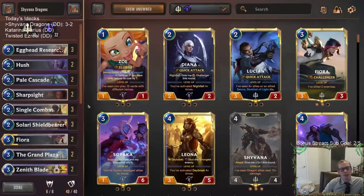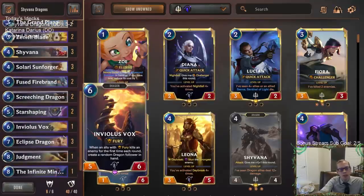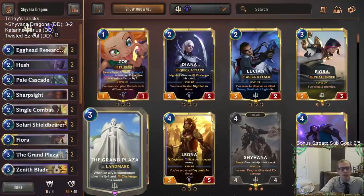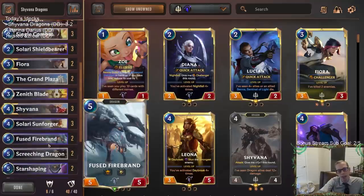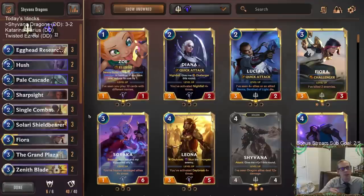We got cheesed out of one — and the other loss was that crazy Twisted Fate hand. They played Twisted Fate on turn four or five — I think actually turn four — and then leveled it up immediately. I even had Single Combat. I couldn't play my five-mana Screeching Dragon yet when they played it. They played it on turn four and just immediately leveled it up with Pick a Card, Rummage, stuff like that. Pretty crazy Twisted Fate hand.